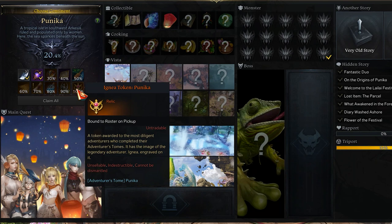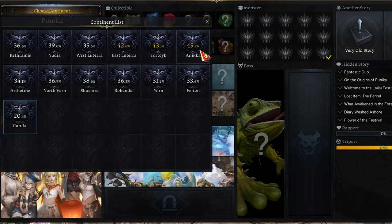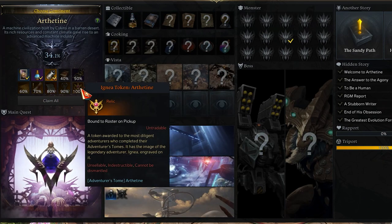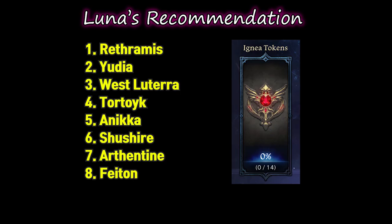Ignair Tokens — by completing 100% of each continent's Adventures Tomb, you will be able to get an Ignair token. Collecting 8 of them will give you skill point potions. I personally recommend these 8 continents to complete first, as they can be slightly easier than others.